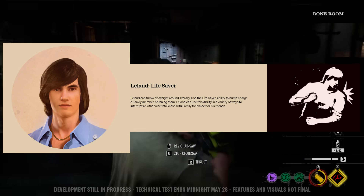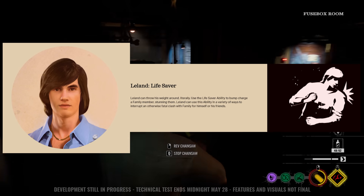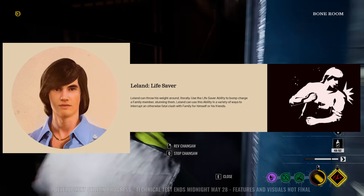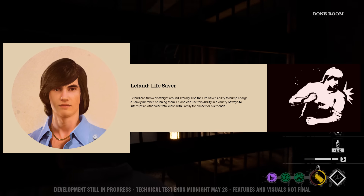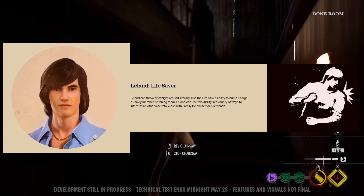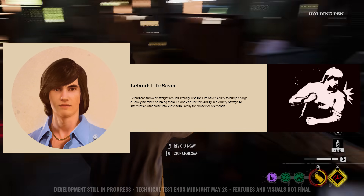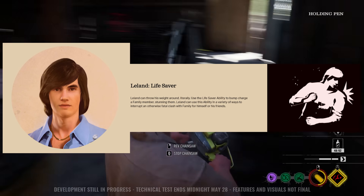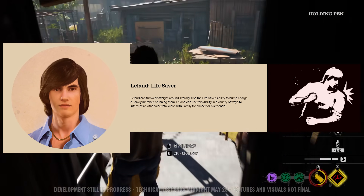Now we have Leland, aka the Chadlander of the game — he's the lifesaver. He will shoulder bash into any family member, stunning them and allowing the time necessary to escape from the encounter. This is really useful if a team member is about to die before getting into an execution scene — you shoulder bash that family member and provide the spacing necessary for your teammate and yourself to survive.